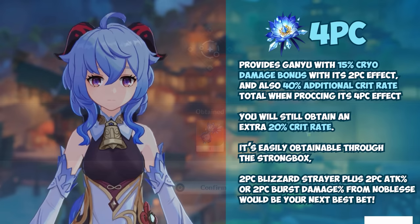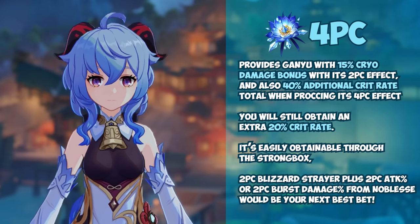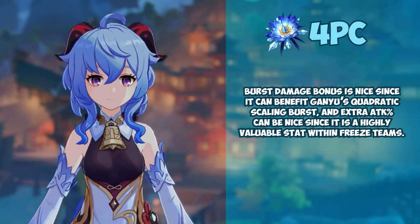As a placeholder if you don't have a full four-piece set yet, two-piece Blizzard Strayer plus two-piece attack percent or two-piece burst damage percent would be your next best bet. It's nowhere near as good as four-piece Blizzard Strayer, but the placeholder can work since both are easily strongboxable. Burst damage bonus is nice since it can benefit Ganyu's quadratic scaling burst, and attack percent is a highly valuable stat within freeze teams.